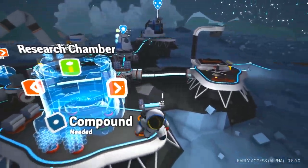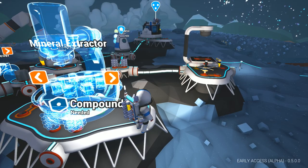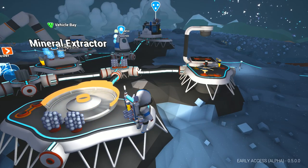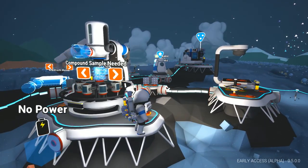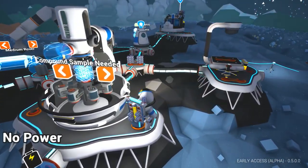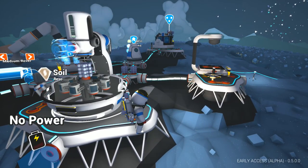I could go ahead and make a mineral extractor and learn that. And then we could go right here - there we go. Don't fall down, come back up here. Medium printer, smelter, vehicle bay, mineral extractor. Let's go ahead and craft that.